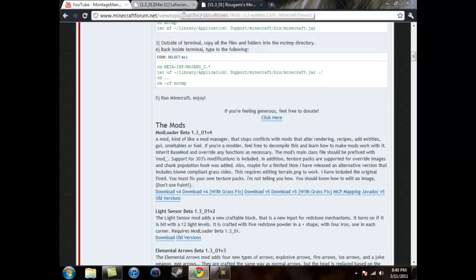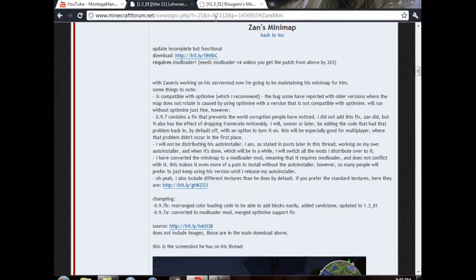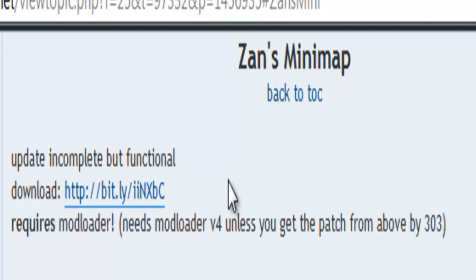Now, a lot of people have had problems with this because of one key thing — they forgot to read the text. Right where it says 'Update Incomplete But Functional', you go to where it says Download, which is under that, and you click the Bitly link right here.